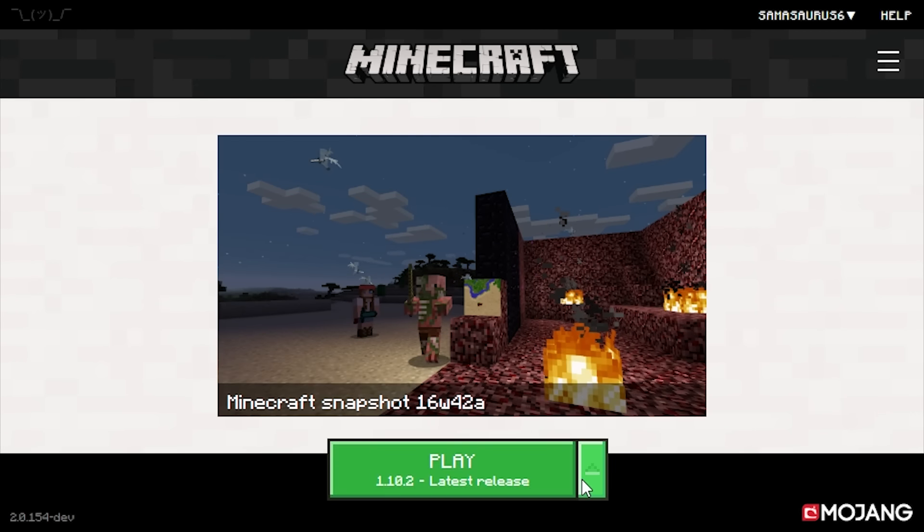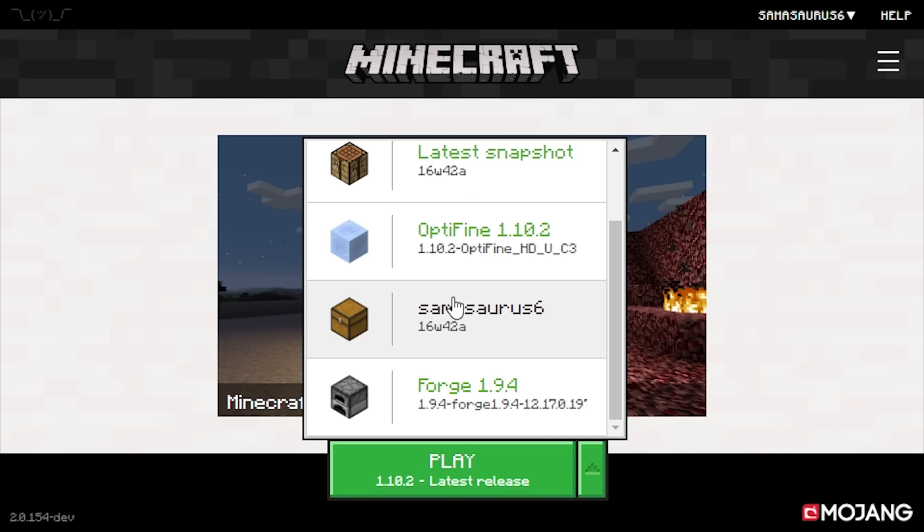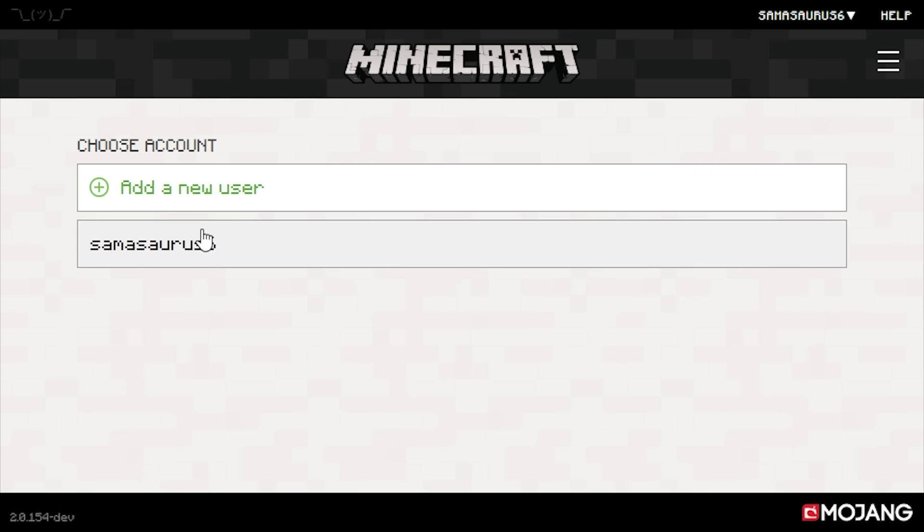Then obviously the play button. You have your different profiles just like you had in the last launcher — the latest release, the latest snapshot, and then all of your other profiles as well. We'll go into that in more detail in a second. You also have the ability to switch accounts or log out. If you go to switch account you can choose an account or add a new user.